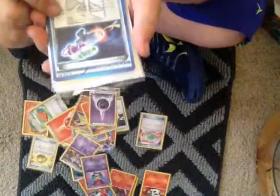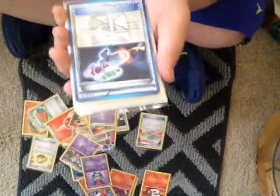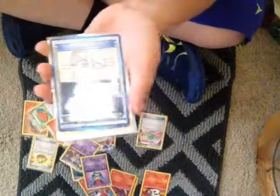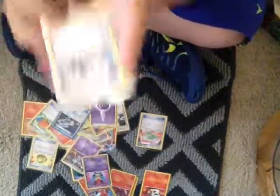Hypnotoxic Laser. Your opponent's active Pokemon is now Poisoned. Flip a coin — if Heads, your opponent's active Pokemon is now Asleep. This is really good if you have one Pokemon left and your Healer ready.